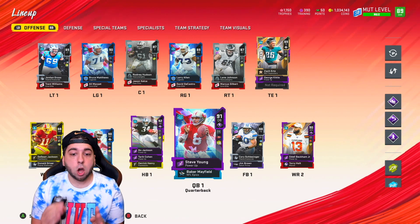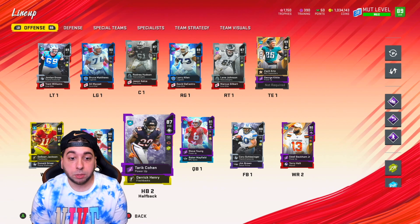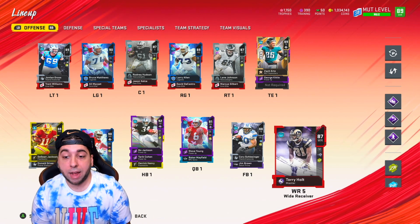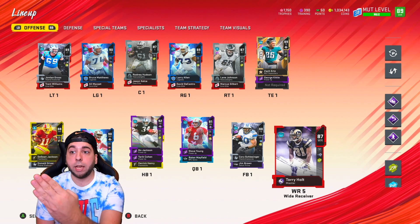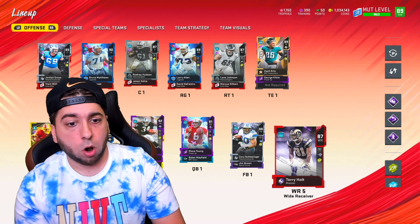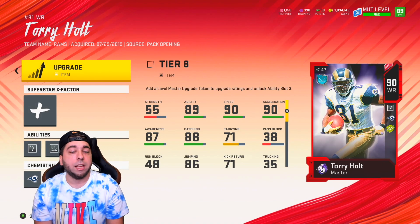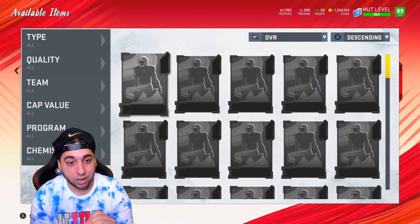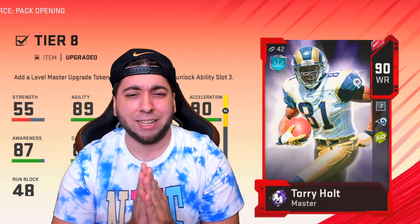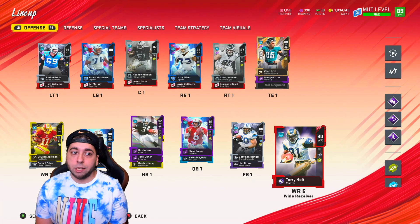I got a lot planned for us today. You're seeing the offense now and I'm gonna go ahead and make a change. This is something I've been working on for a while — our MUT level. The level master is Tori Holt, and I have reached level 50. I have all the tokens, all the certificates, everything needed to fully upgrade this card. He is 90 overall, so we're gonna add in the final collectible — the first upgrade of the day, turning Tori Holt to 90 overall.